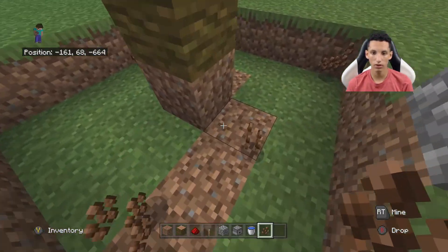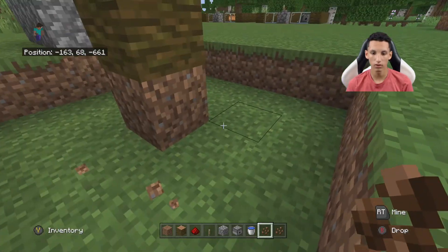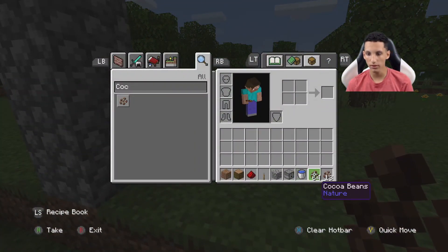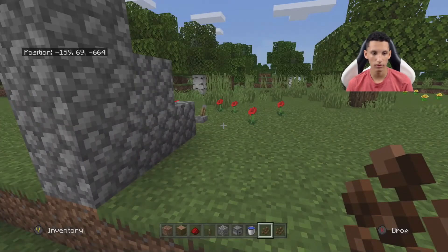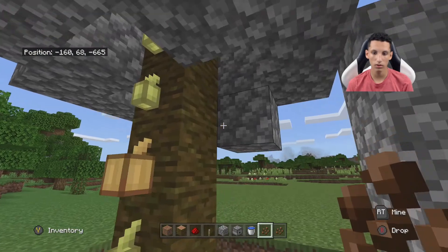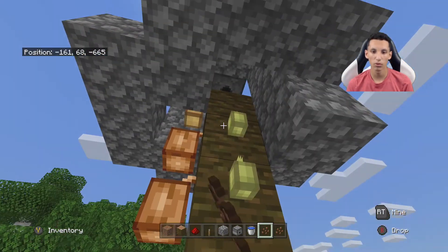Then what you do is go in here and collect all the cocoa beans. As you can see, I went from 37 to 64 and 13. Then when you're ready again, you just place all the cocoa beans on here and repeat the process.